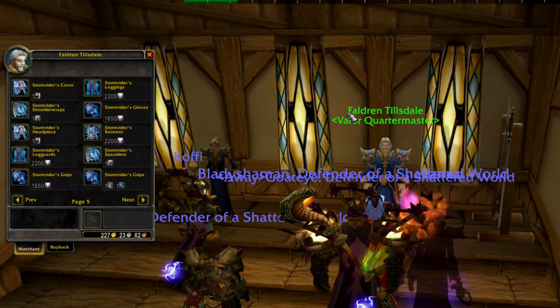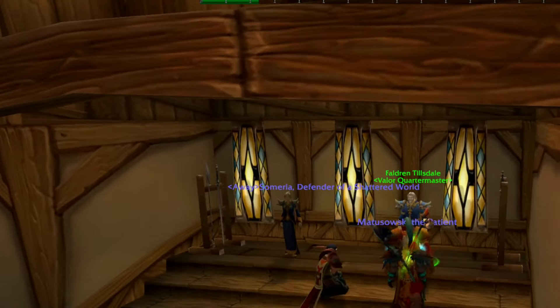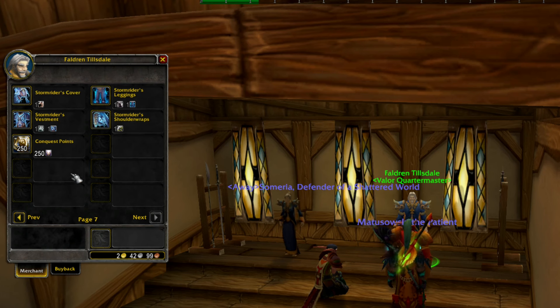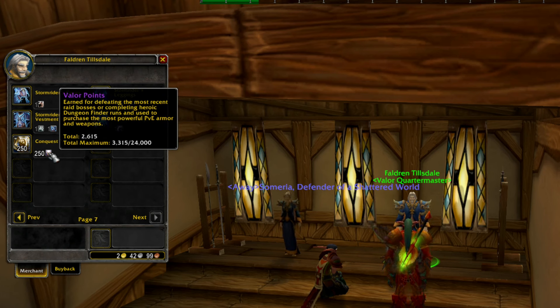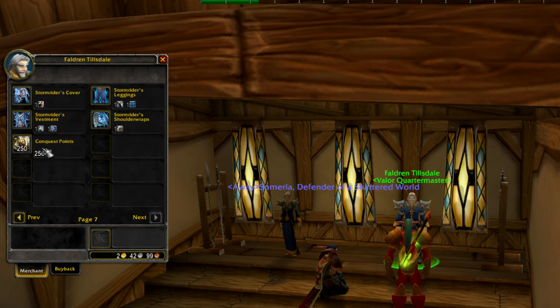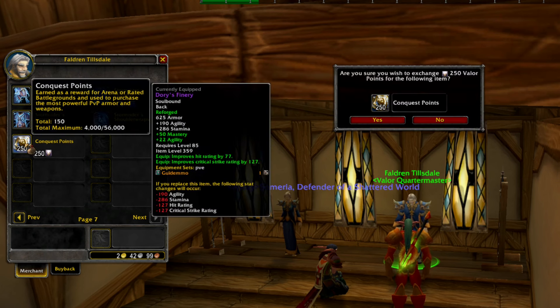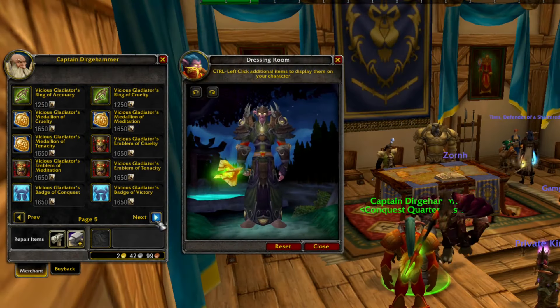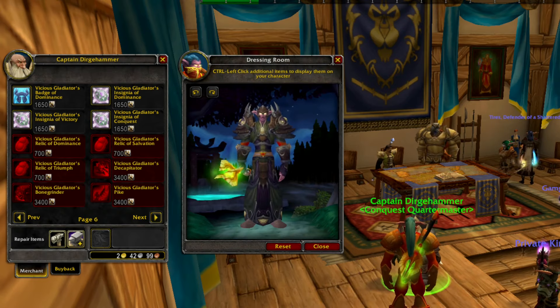At some point I ended up with so many Valor points that I didn't know what to do. What you can do is either convert them into conquest points — the PvP currency — or you could purchase the Valor boots and sell these on the Auction House to prepare gold for the upcoming Phase 3. By converting into conquest points, you can then replace your last couple of items, for example if you still need an epic weapon.